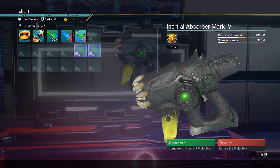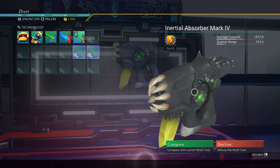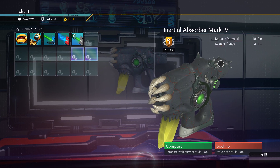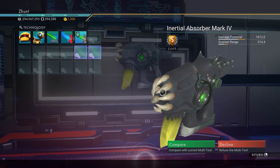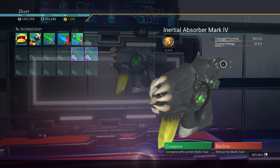And a banana hanging out the bottom of it, because sometimes there's a banana hanging out the bottom. It's got these little metal spikes at the back — you don't see that so much on multi-tools. It's generally more the little bone teethy things, or the horns that match these, or the crystals. They don't seem to be as common.